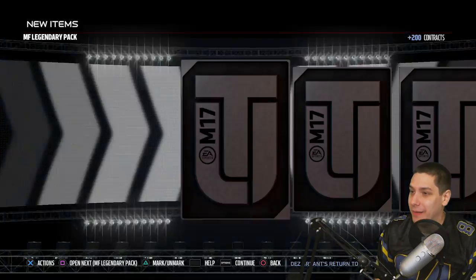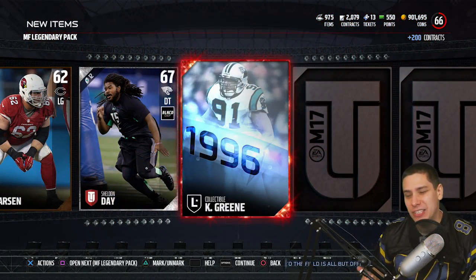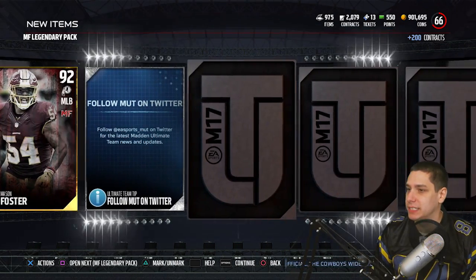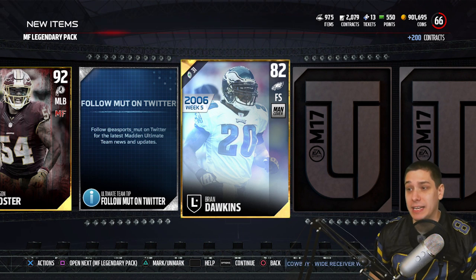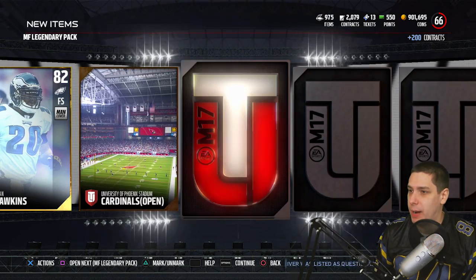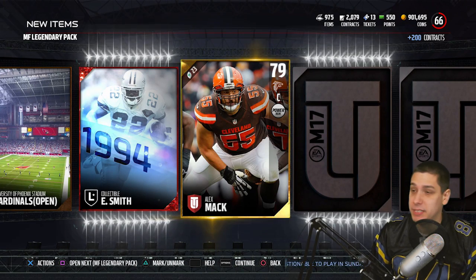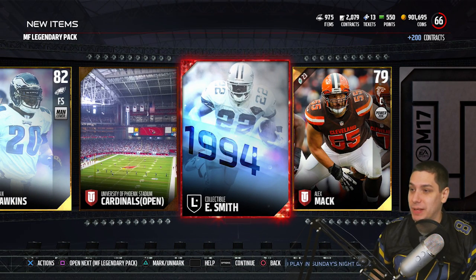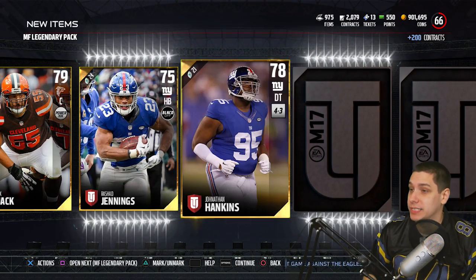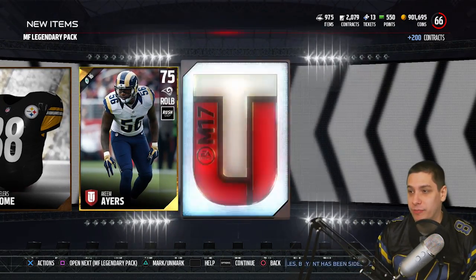Pack number three — we got that Le'Veon Bell in pack two, that is nice. We get an elite here and it is a Kevin Green collectible, probably one of the worst ones you can pull. Then Derrick Henry, another Mason Foster. We get a Dawkins player — a gold player for Brian Dawkins, that's cool. Another elite here and it is an Emmett Smith collectible. We've got a couple of those now. We might be able to actually make an Emmett Smith after this. That would be pretty cool because that is my favorite player of all time. Randy Moss is right up there too — he's probably one of my top five favorite players of all time.